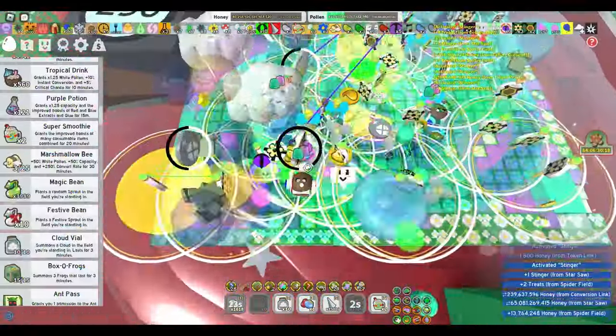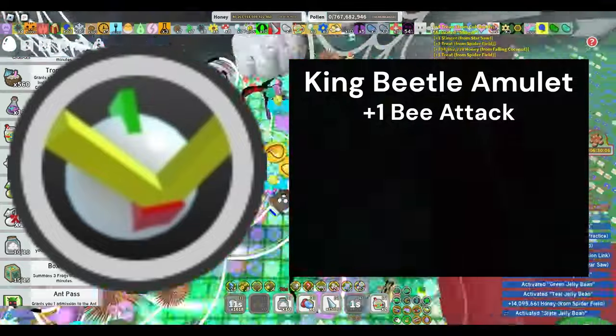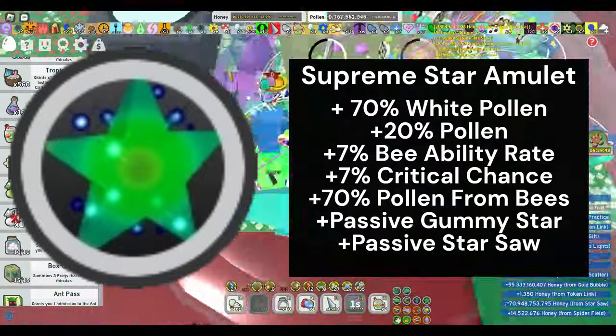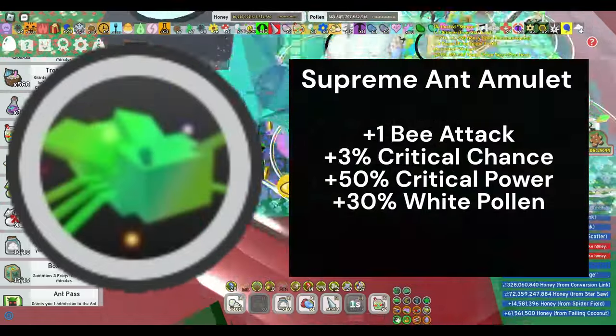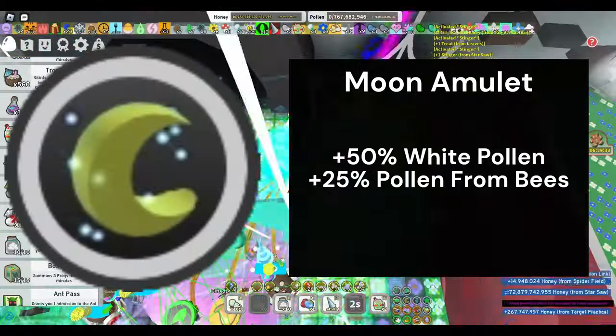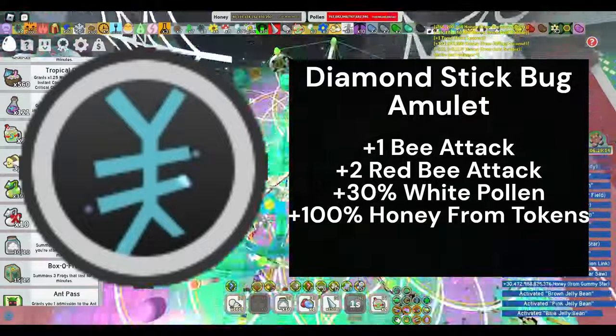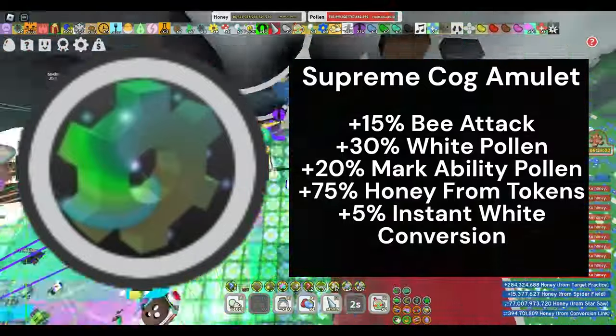Finally, let's talk about amulets. The right amulets can make a huge difference in your White Hive's performance. The king beetle amulet with plus one bee attack. The supreme star amulet with passive gummy star, star saw, white pollen, pollen, bee ability rate, critical chance, and pollen from bees. The ant amulet with bee attack, critical chance, critical power, and white pollen. The moon amulet with white pollen and bee gather pollen. The shell amulet with goo, goo conversion, honey from tokens, and spider pollen. The stick bug amulet with bee attack, red bee attack, regular pollen or white pollen, and honey from tokens. The cog amulet with percentage bee attack, pollen or white pollen, markability pollen, honey from tokens, and instant white conversion.